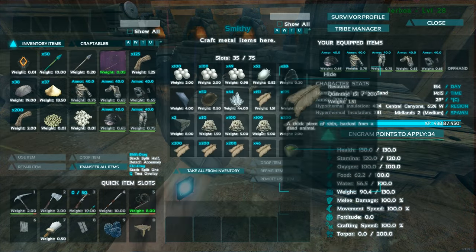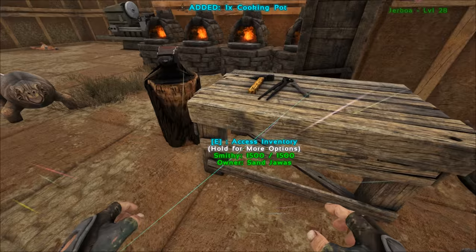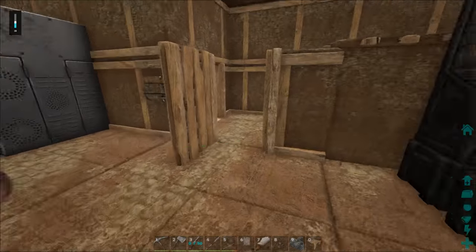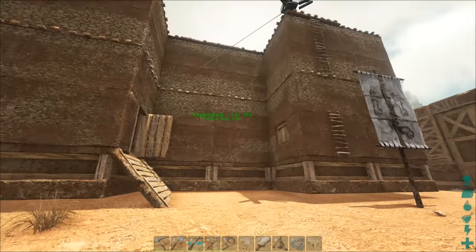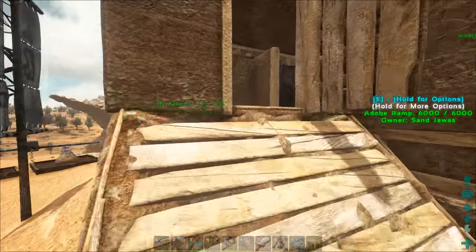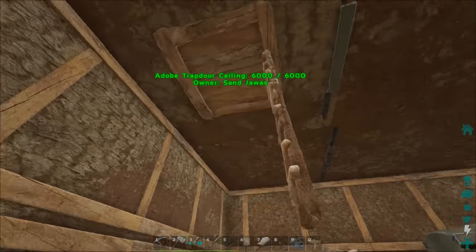There's a whole bunch of metal, pearls, clay — all the stuff that sucks to collect. I got some cooking pots out because I wanted to make paint and give this place a nice red and white theme with hearts on the walls. But instead we've got silver penises, so it's about the same thing I guess.